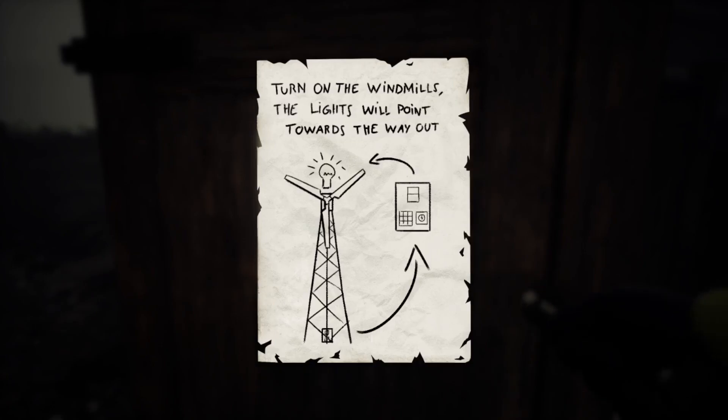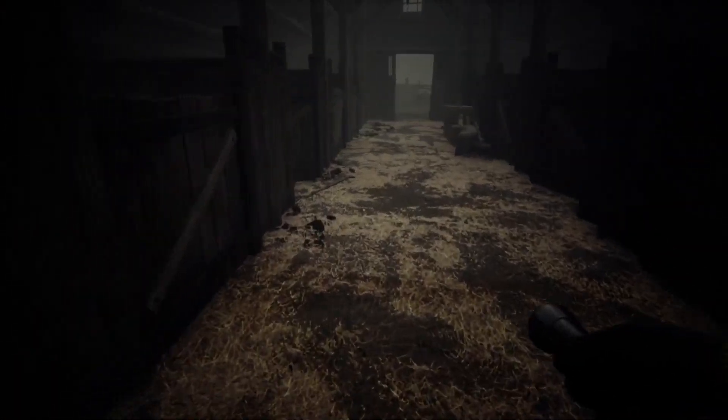Okay, now we reach the second part of the level. We need to find five windmills and turn them on. They're quite easy to find — just a little maze.